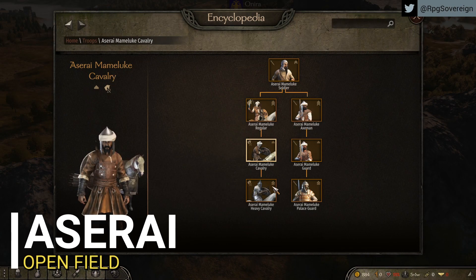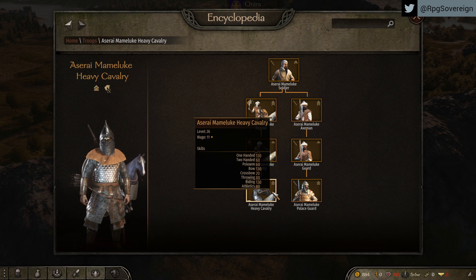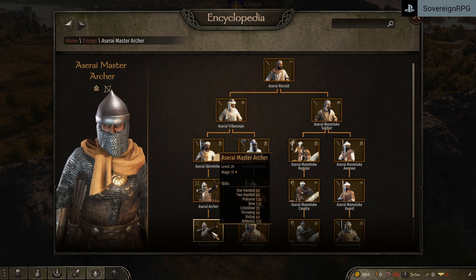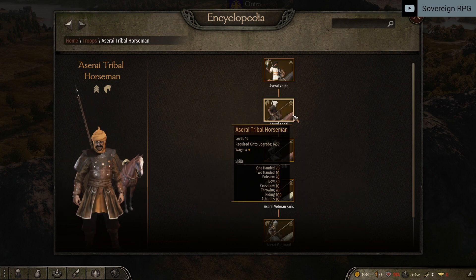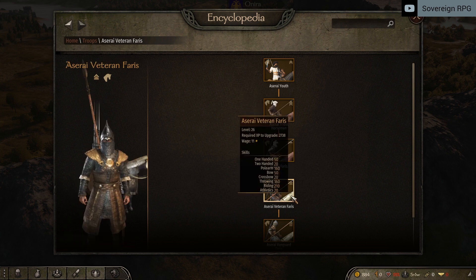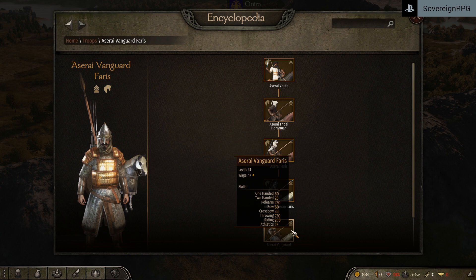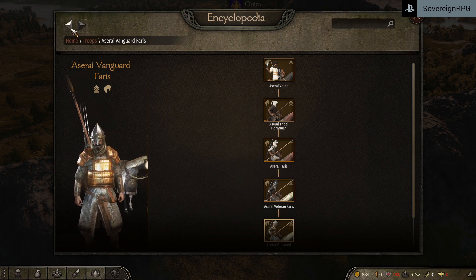Aserai have both great cavalry in the Mamelukes, being ranged cavalry, and the Master Archer itself. Definitely one of the better armies to field against enemy infantry in an open field. The special heavy cavalry unit, the Aserai youth line, boasting high stats in polearm and throwing, definitely puts them in the higher end of the spectrum. Very useful in open field where they can freely throw and get to charge speed.